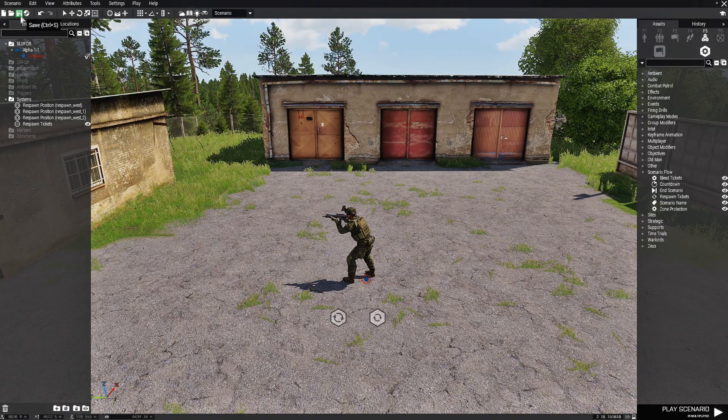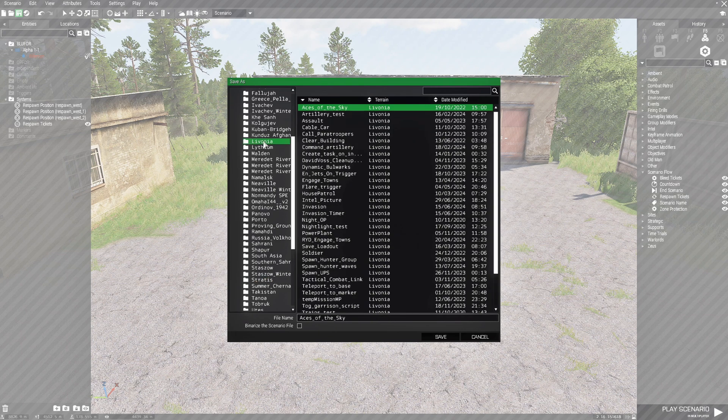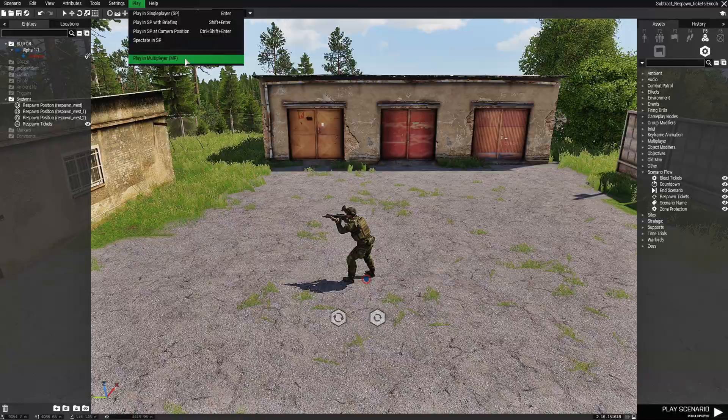Next we're going to save our scenario. I'm going to put this on Livonia and name it subtract underscore respawn underscore tickets. That saves our mission. Finally, go to Play and set up a multiplayer server, because you can't respawn in single player. Click Play in Multiplayer — I already set up a server previously, so all I have to do is choose my AI and hit OK.